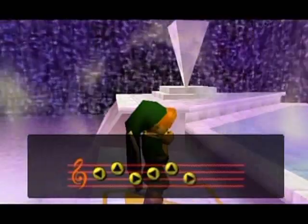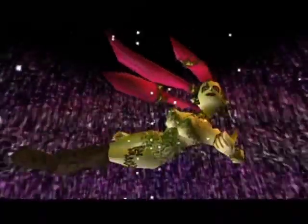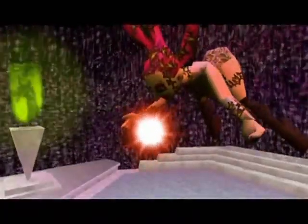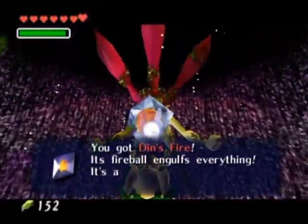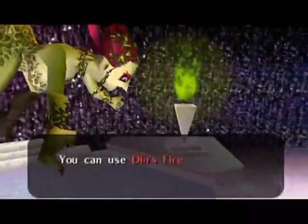Another Great Fairy fountain - not liking the looks of this. Oh, there's another Great Fairy. The Great Fairy of Magic - please have something worthy. It's glowing red, and it's called Din's Fire. You can create a very large round explosion-type flame with it.